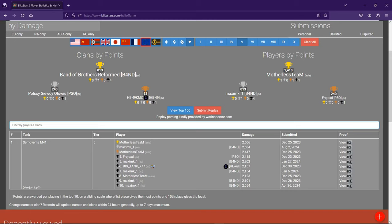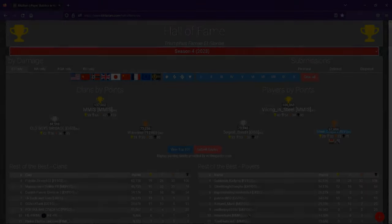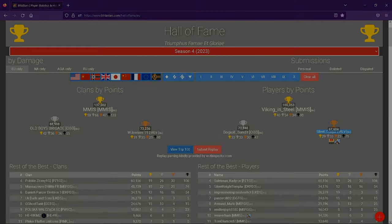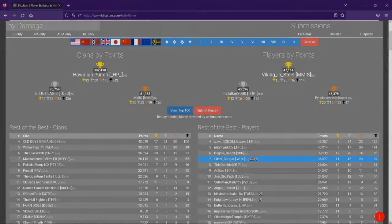If you look at the top spot in the Hall of Fame for the Semivani AM41 Tier 5 TD, it's 2,606. So that game would have been a top place. But because I'm below 5,500 battles on that account on NA, it doesn't get included. And if there are bots in the games, they won't be included. Season 4 last year, 2023, overall in the EU server I got up to third place, and overall across all servers I got to 7th place.